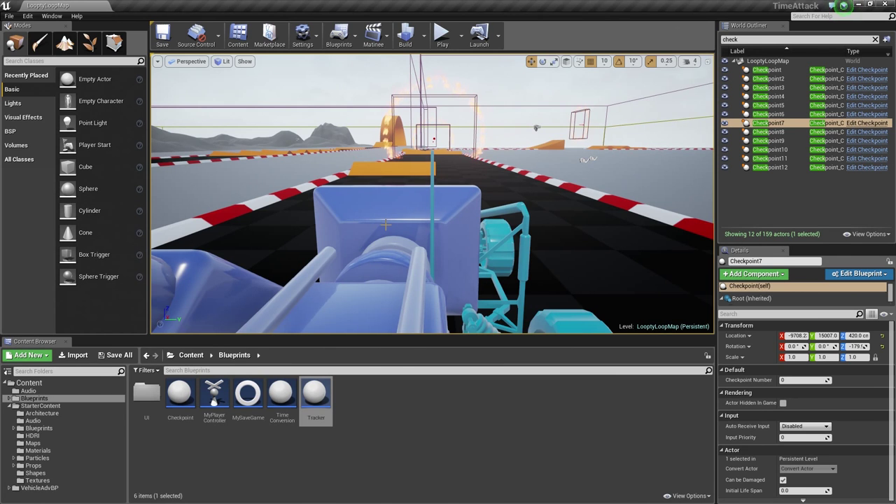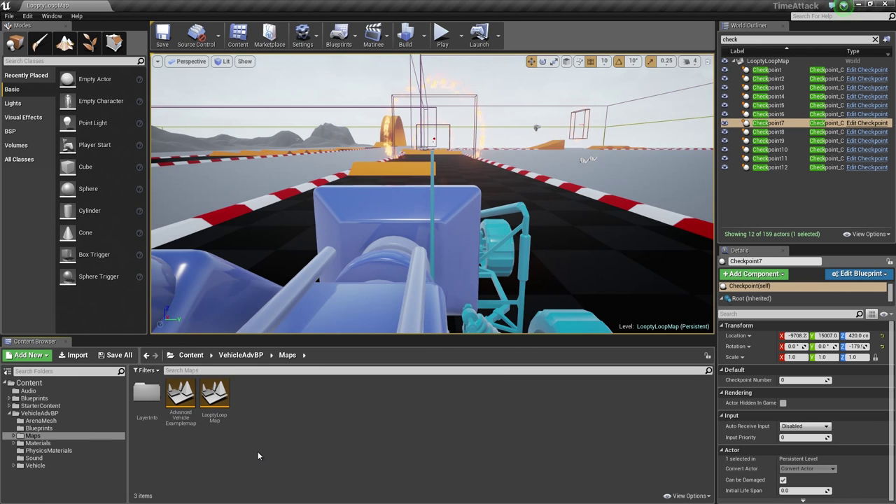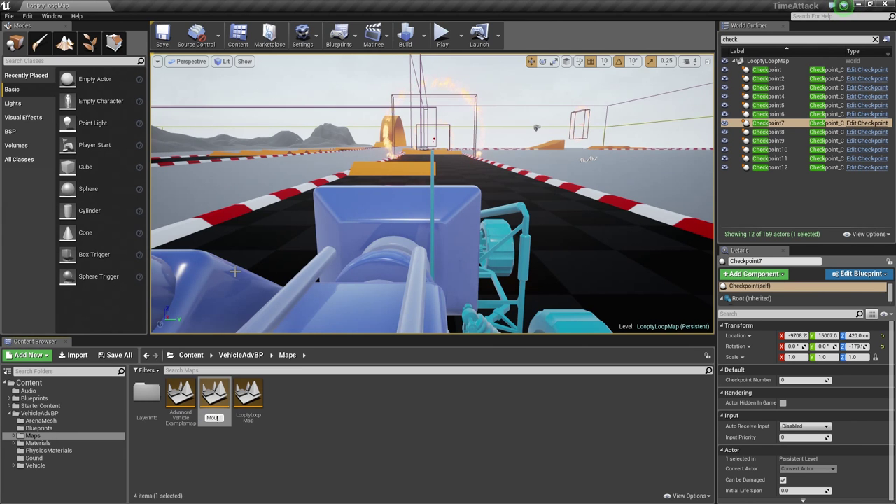Very quickly to wrap up this series, let's show you how you can use this checkpoint system in an entirely new map. Go down to the Content Browser, go to Vehicle Advanced, then go to the Maps Folder. Inside this folder, we created a copy of the Advanced Vehicle Map. We are going to do that again — right-click and duplicate it. We are going to call this new map Mountain Madness. Double-click and open it up.